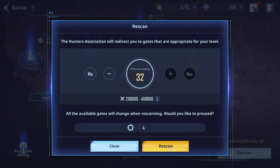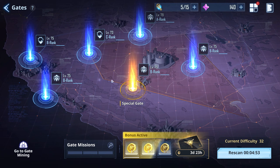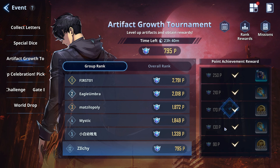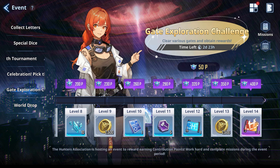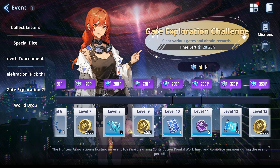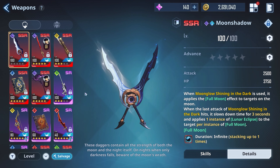The other main way to get blueprints is through the dungeon break. I don't have any dungeon break right now — if I re-scan, none popped up. But if a purple gate shows up, you can get blueprints from there. You can also get them through events — in the event section, the tab with a star in the middle of the circle. Most of the time events drop these as a reward for reaching a certain milestone. Today's gate exploration challenge, for example, gives you one.